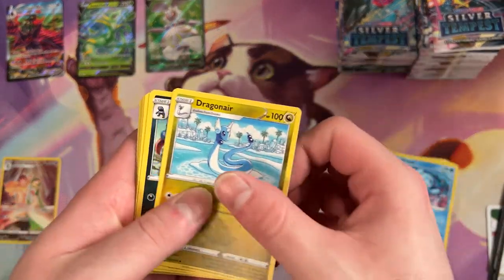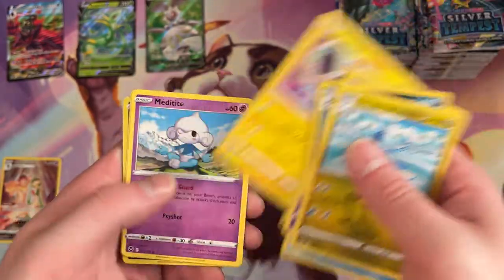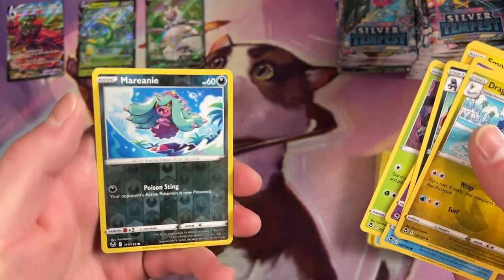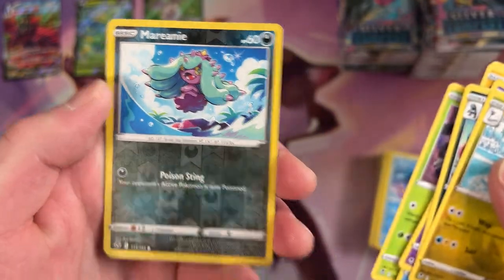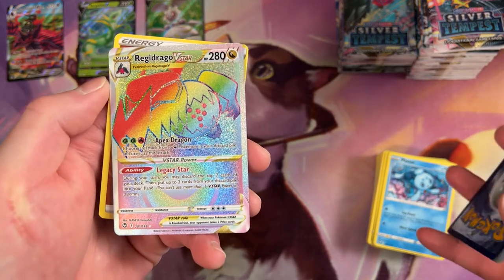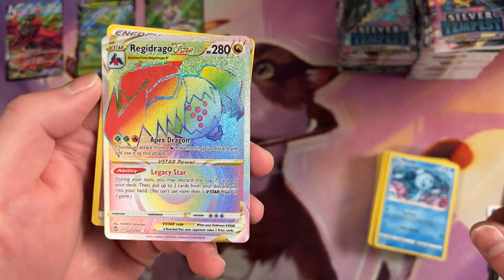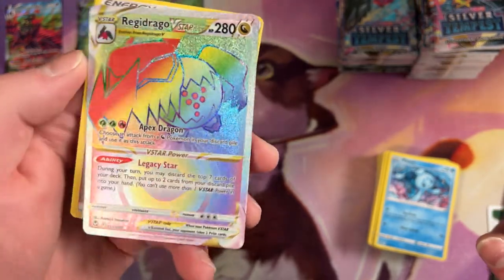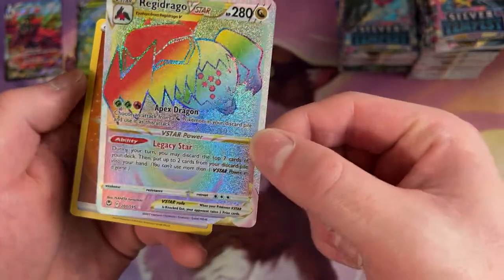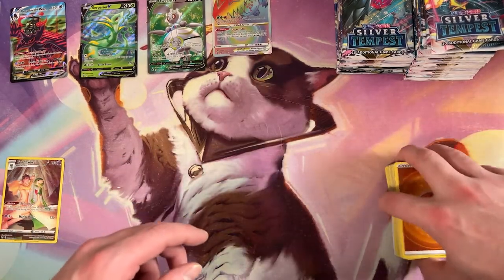Got a Dragonair, Toxicroak, Durant. We've got a Marini for a Reverse Holo — that's really hard to tell it's holo. And then, oh! A Regidrago V-Star Secret Rare. Wow, that looks spectacular. I love the way that pops out of the image frame. That's so crazy. I didn't know he was in that set. I love that they revisited the Regis — what a cool idea. I hope we get more, honestly. Just one for every single type.